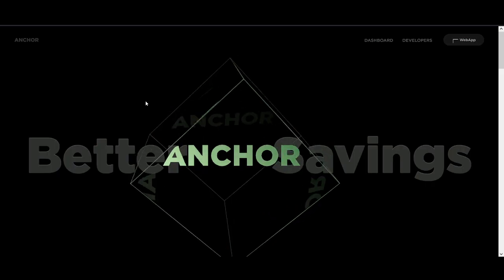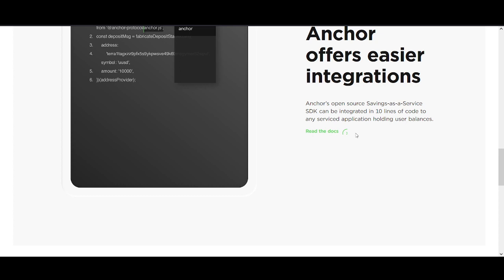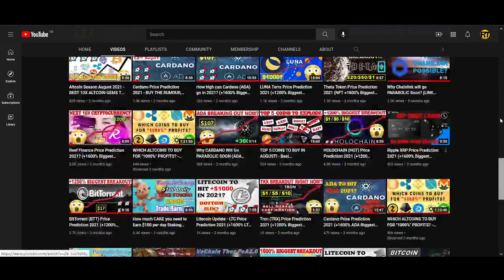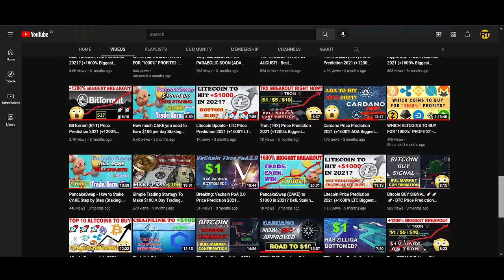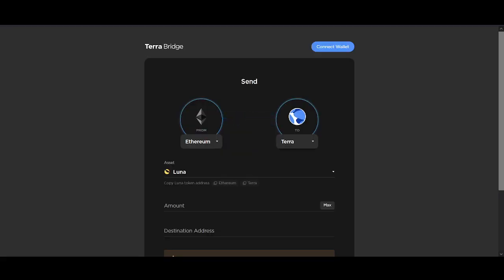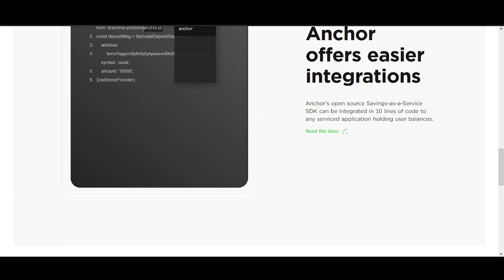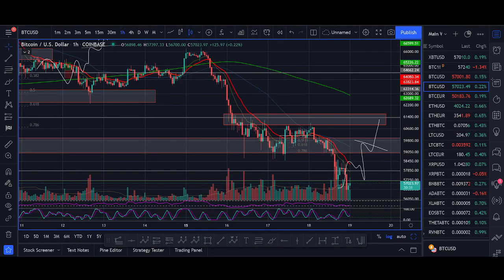I've started to share more DeFi strategies — I personally use PancakeSwap as a hedge, and we're also using Anchor and Mirror Protocol in the Rockstar Trading group to look at risk-free strategies. You can get up to 50% income risk-free using these protocols. These DeFi strategies are the next step in growing your wealth. Let me know what you think, comment below if you want more content like this, and I'll see you soon with another great video.